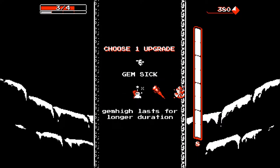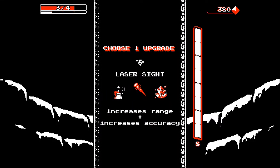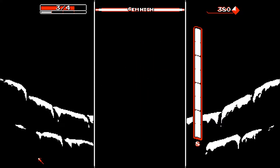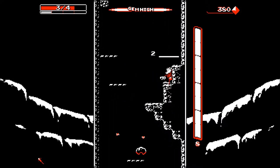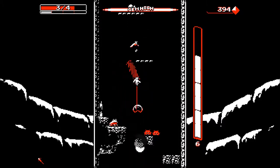In between levels you get to upgrade your character a little bit. Gem high lasts for a longer duration - I don't even know what gem high is. Increased range plus increased accuracy. We'll go with the laser sight - laser sight sounds pretty cool. I do quite like the laser sight because then I can see exactly what I'm aiming at, where I'm going to land and all that jazz.